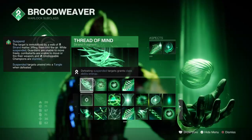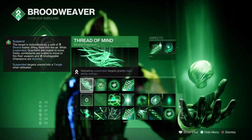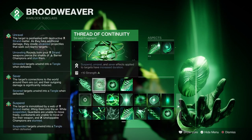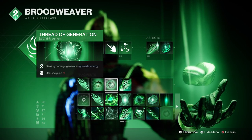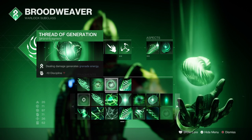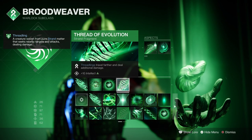Looking into the fragments: Thread of Mind allows users to get back class ability energy from suspended targets. Thread of Continuity increases Suspend, Unravel, and Sever effect durations. Thread of Generation means dealing damage generates grenade energy. And Thread of Evolution allows Threadlings to travel further and deal additional damage.